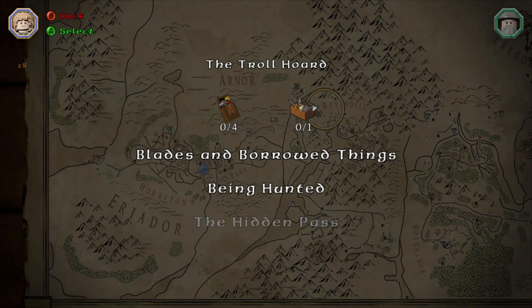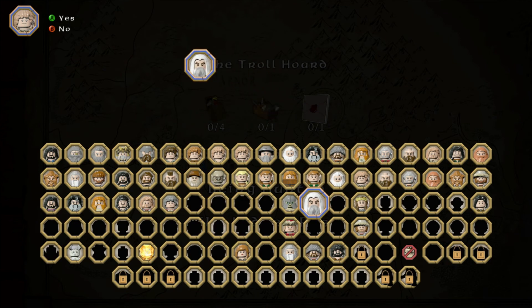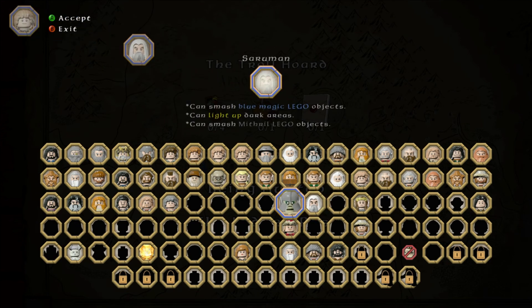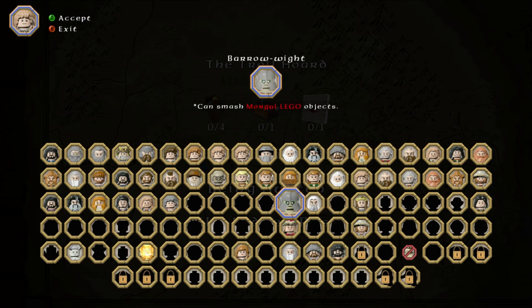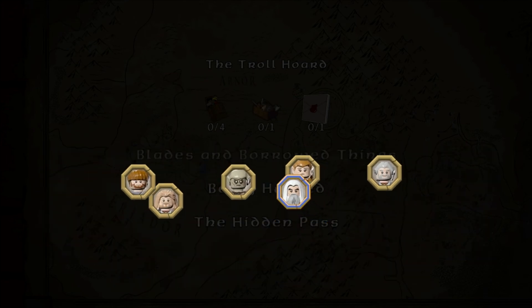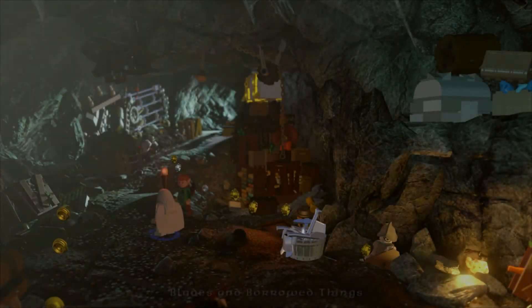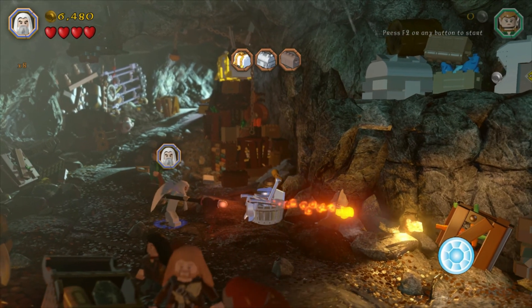Anyway, ten minikits, four treasures, and one blacksmith recipe for the skeleton crank, and it's going to get us the red brick carnival party — something like that — which is just the best red brick ever. As always you're going to need Saruman or someone else to destroy silver bricks, and the Barrow-wight or someone to deal with Morgul blocks. I'm not sure we have any Morgul blocks in this one, let's see.